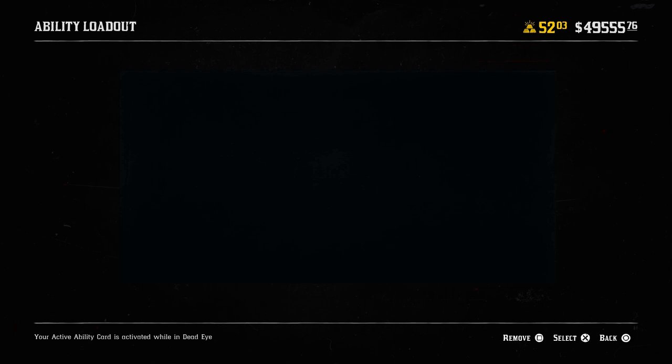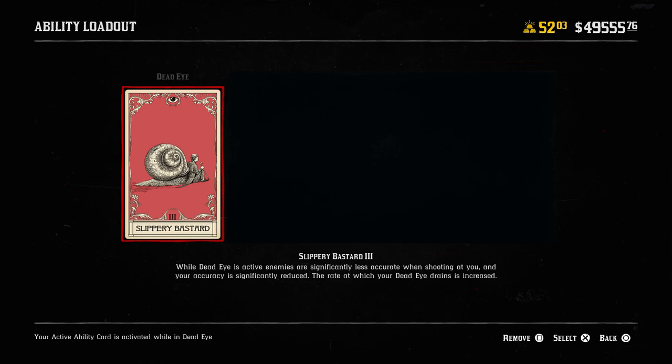Now for the meat and potatoes — the ability cards. There are four cards and all are important for this build. The first is the dead eye card, and you really have to use SB. It says: while dead eye is active, enemies are significantly less accurate when shooting at you, and your accuracy is significantly reduced, and the rate at which your dead eye drains is increased. This makes perfect sense for a melee build — when you're sprinting at opponents to kill them, you quick-pop dead eye and it makes it really hard for them to shoot you. By the time they realize you're using SB, you've normally got your knife in their throat or your tomahawk in their head.